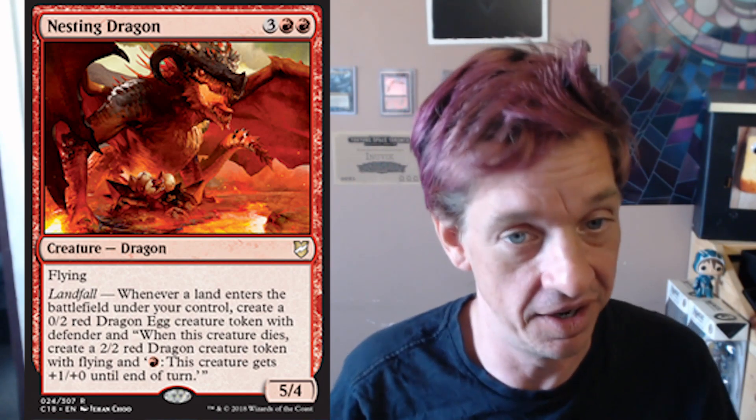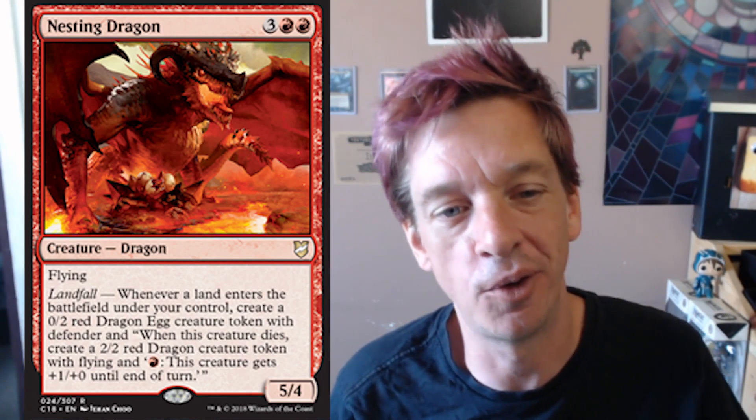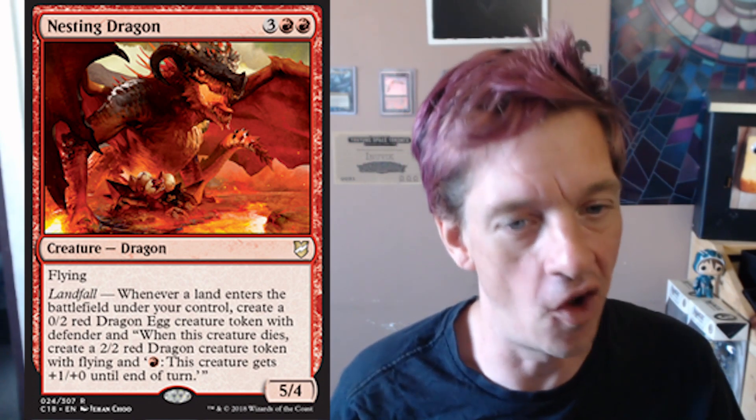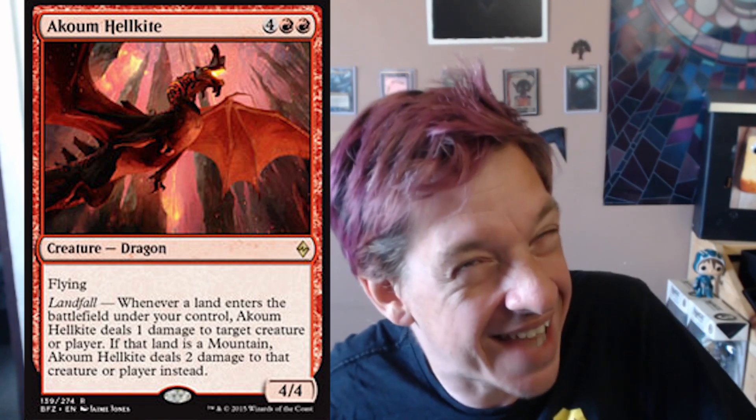There's a lot going on here. It is two red and three colors for a 5/4 flying dragon with landfall. Before we take a look at this one's landfall ability, let's take a peek at the other landfall dragon they made in the past, because he's a little more disappointing, so we can be a little more excited about this guy.